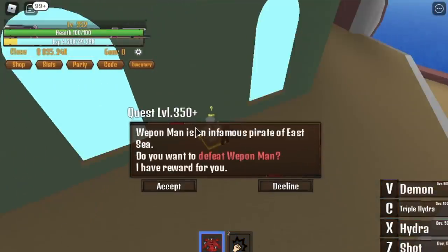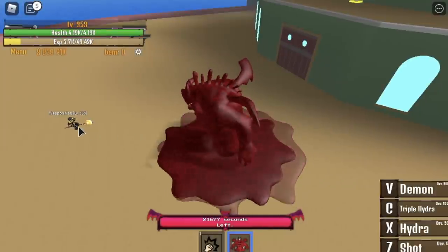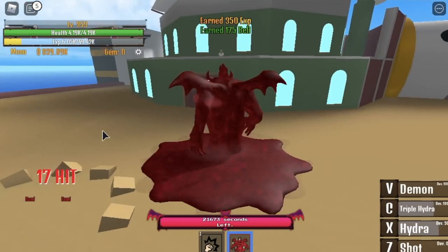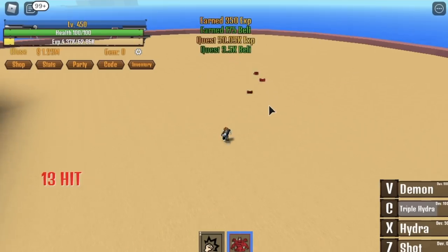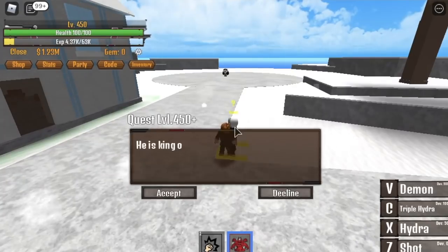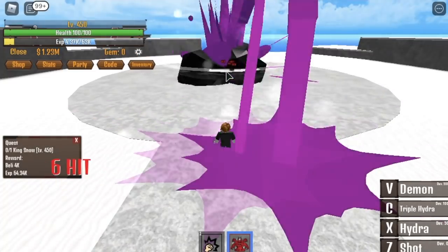Next up, go to Barty — the chef island. Start defeating the weapon man. Do this until you reach level 450. Then we're off to the snow island. Why 450? I want you to go directly to the king of snow. We're focusing on enemies that only require you to defeat one — one boss or one mob — because this fruit is not great for lots of mobs. It's a single-target fruit before you awaken it.